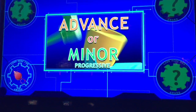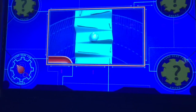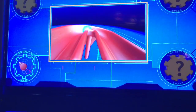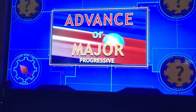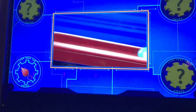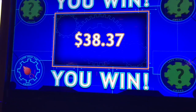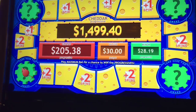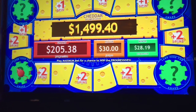So, advanced or minor? Advanced. Okay, well we'd like to advance instead of the minor, right? Oh, major progressive! Okay, so we went 38, 37 — so do we not advance? It says we have three spins left, times two.